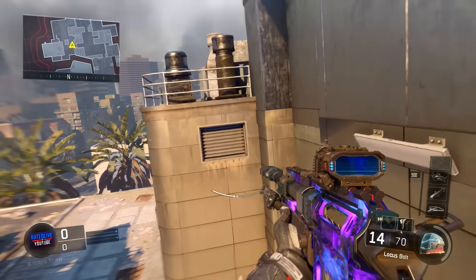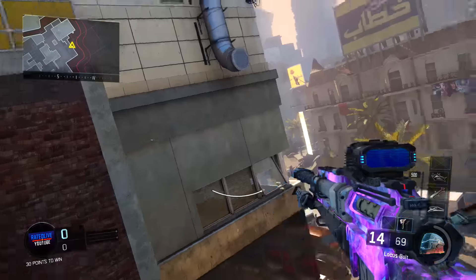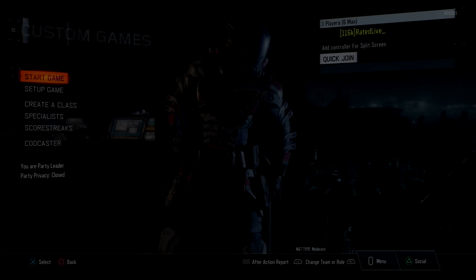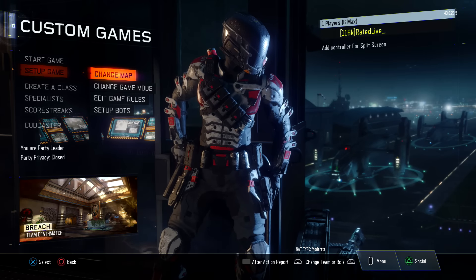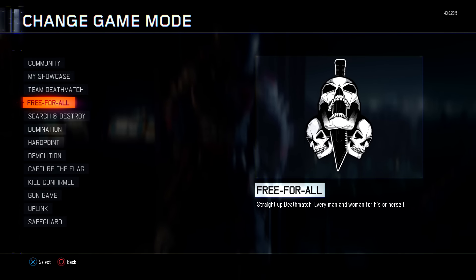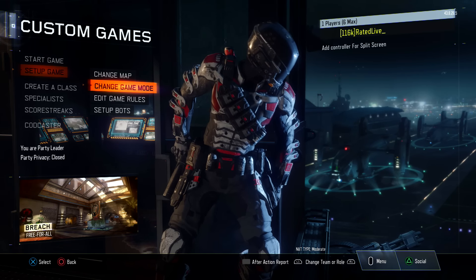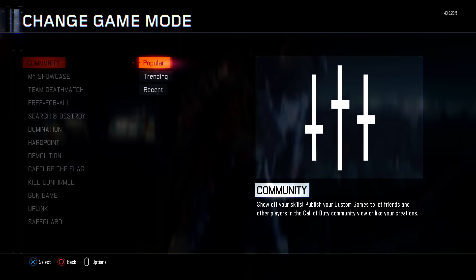What's going on guys, it's Rated here and welcome back to the channel. Today I'm going to be teaching you guys how you can actually get dark matter camo within a private match. This can be useful in many different ways — if you're trying to unlock dark matter, you can test it before putting in a load of time and effort for multiplayer. Hopefully you guys enjoy this video. I'm hoping to have a giveaway on my channel for Christmas, so if we can break well over 300 likes I'll make sure that happens.